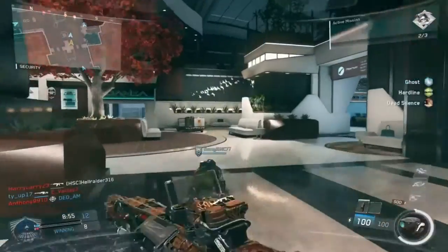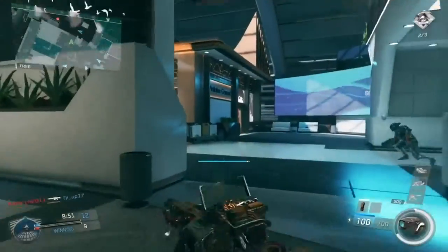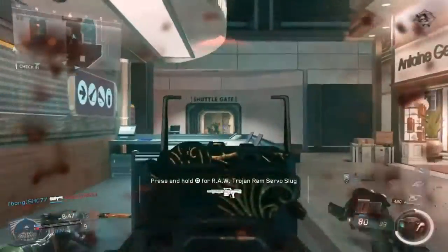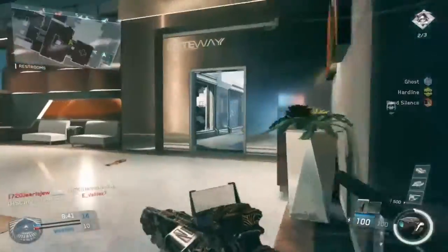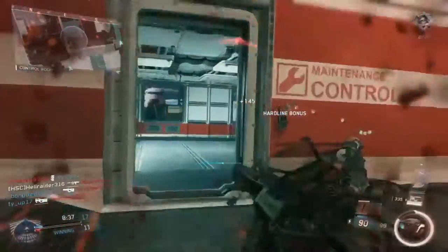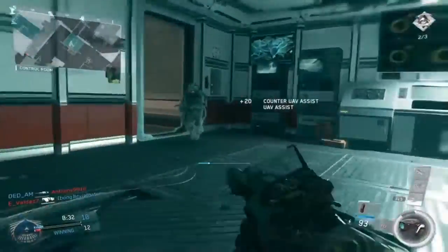For the class setup today, I'm definitely going to suggest a sight. The iron sight view is not too bad, but when you use the iron sight, it has this giant extra clunky magazine attachment to the right of the gun, which blocks a hell of a lot of view, making it a lot less usable. So I definitely suggest some kind of sight to back this gun up.